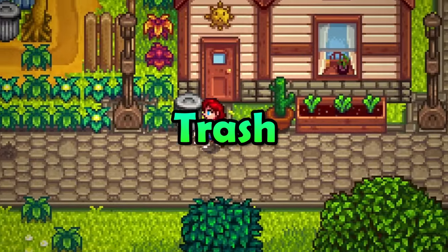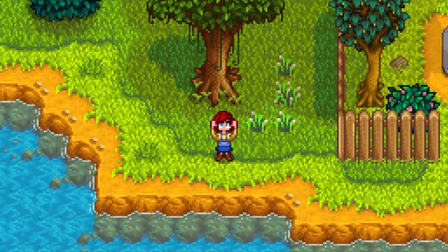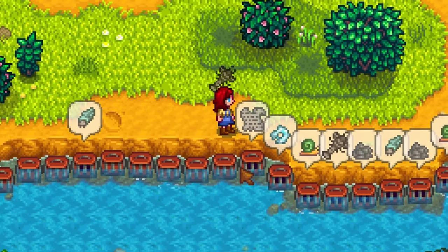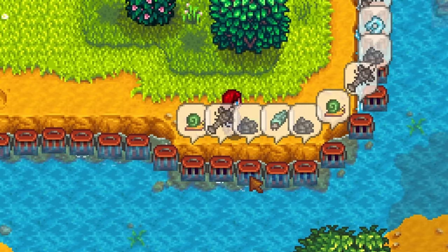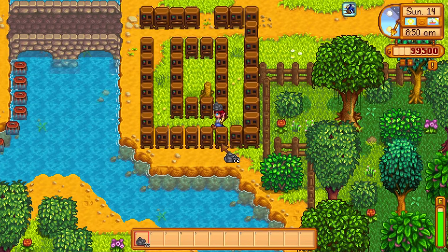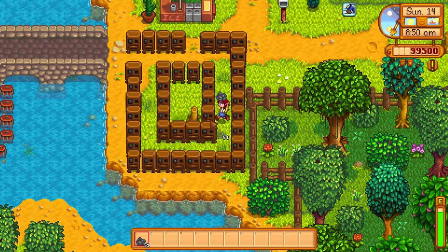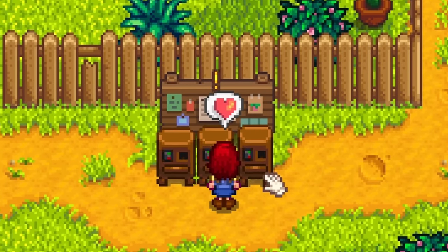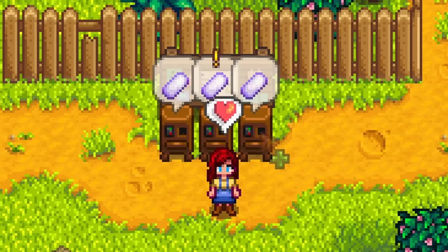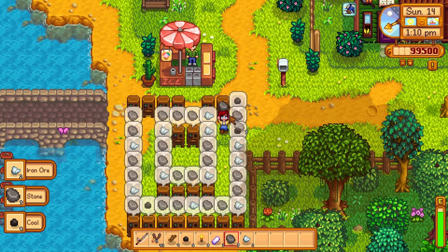Do you know what is trash? Well, literal trash — things you can steal from trash cans, fish up from crab pots, newspapers, driftwood, broken glasses. All of these things seem useless, but it is our duty to recycle. Recycling machines can turn useless trash into something valuable: driftwood into wood, newspapers into torches or cloth, broken CDs and broken glasses into refined quartz. Trash isn't that bad after all.